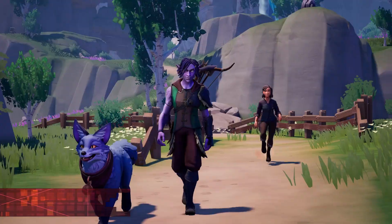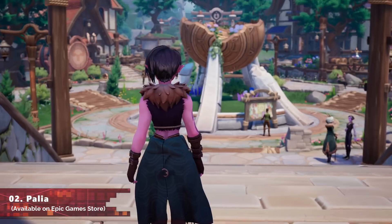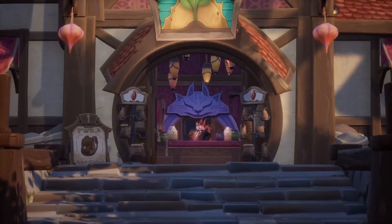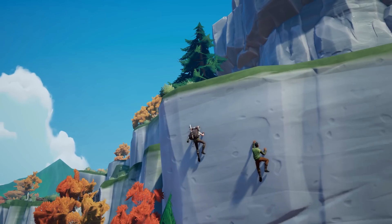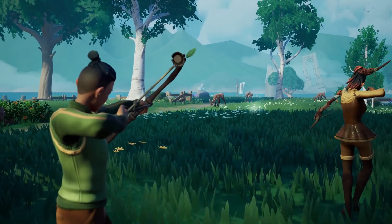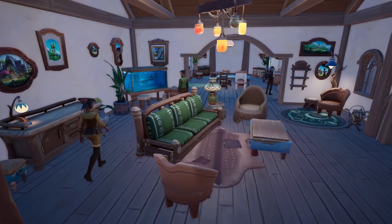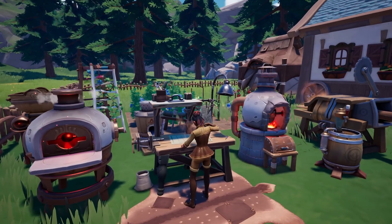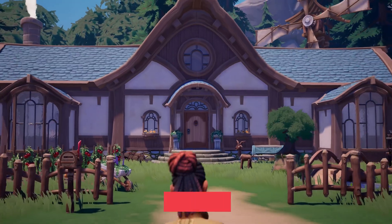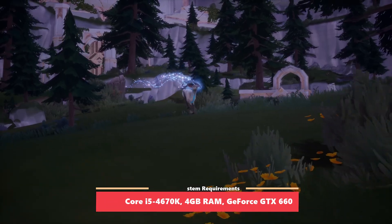Moving on to our next game, we got an awesome brand new MMORPG title called Palia. It's a completely free-to-play, simulation-style MMORPG combined with elements like crafting, cooking, fishing, and base building in a beautiful, vibrant, colorful world built on the Unreal 4 engine. As you can see, visually the game looks very similar to something like Fortnite in art style and animation, but gameplay-wise it's a totally different game. Right now the game is Epic Game Store exclusive. If you're into MMORPG-style games and want a brand new experience, give Palia a try — it's currently rated 4.5 out of 5 on the Epic Game Store, and system requirements are surprisingly not that heavy and pretty acceptable in 2023.